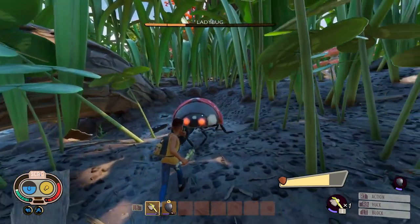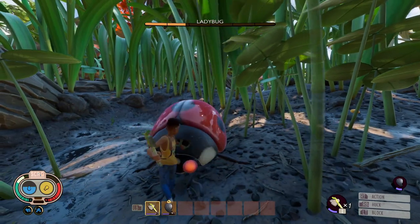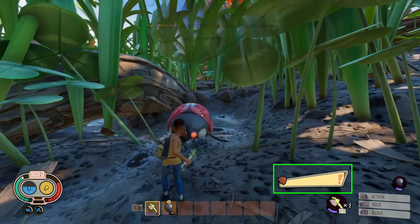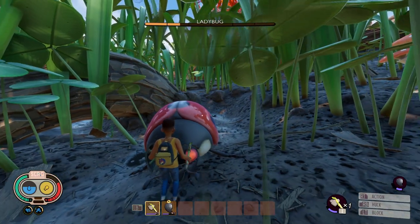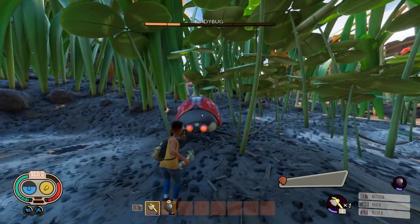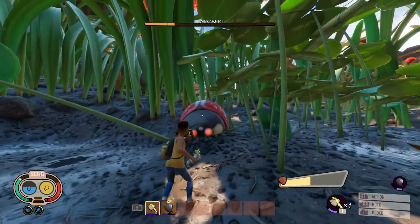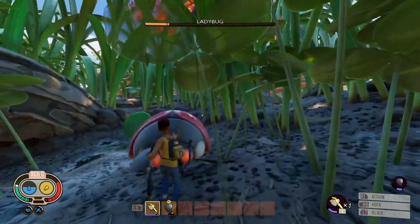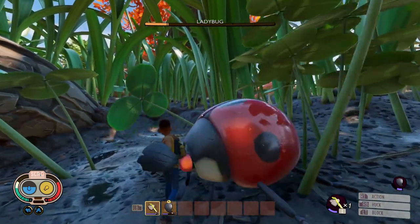Ladybugs have all single hit attacks. A shield can withstand all of the ladybug's attacks if you have enough stamina, and you won't take any damage. Because the ladybug only has single attacks, if your shield meter breaks and you get stunned, there is enough delay before its next attack for you to recover and pull up your shield. There will be no way for the ladybug to drain all your stamina because you will regain it back before its next attack — so always keep your shield up.